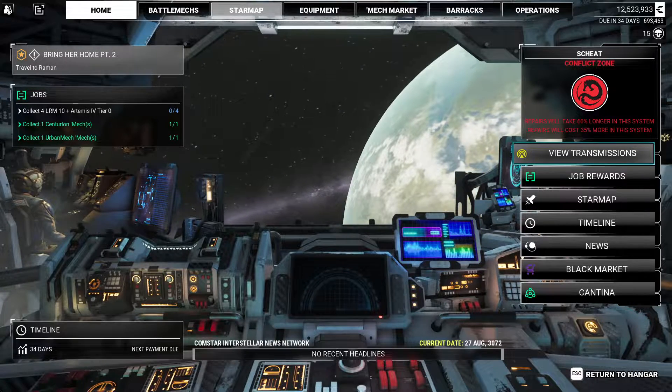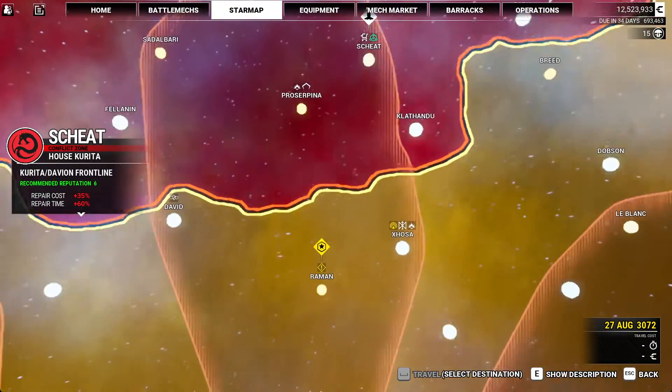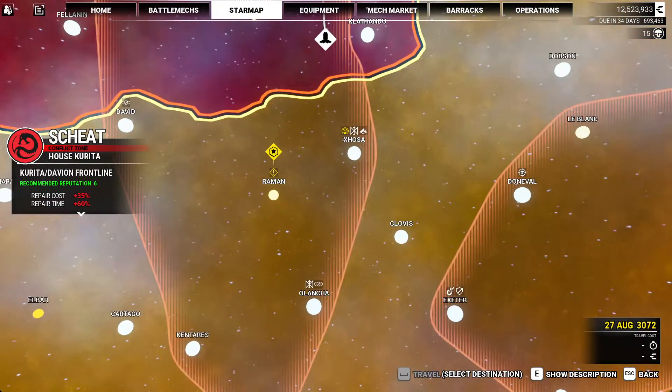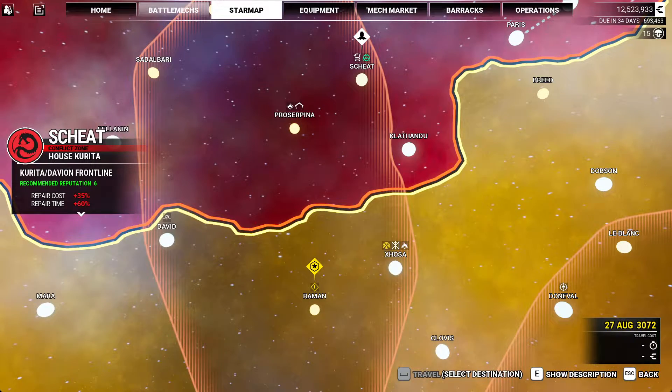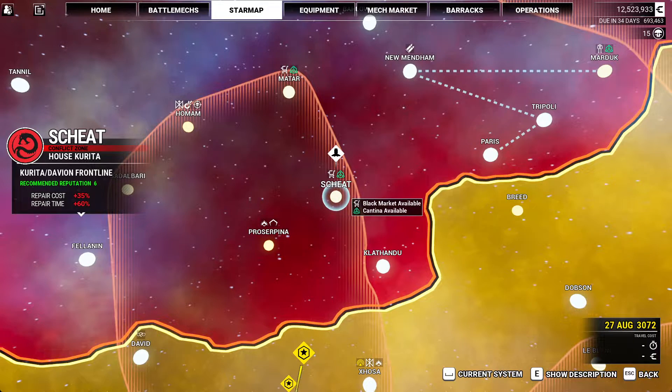We are going to be doing Bring Her Home Part 2. We are down here at Ramon. We're going to need to pick up some more Cantina missions here in just a bit. We might run up here to Sheet and see what we can get before we come back. I should have done that on the way through, and I did not.